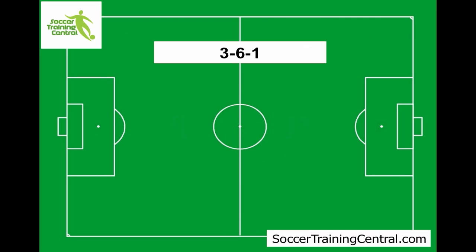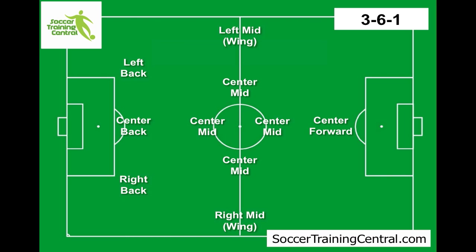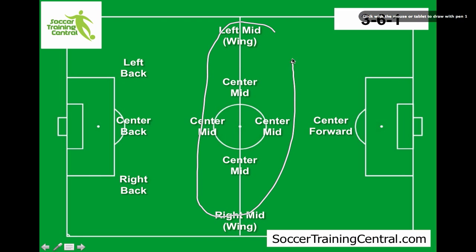The last one I'm going to take you through is a 3-6-1. This is very busy in the middle — you've got 3 in the back and 6 in the middle. The idea is really about holding, with a lot of congestion through the middle of the field. It's very, very defensive, and you've only got that one centre forward. For my liking, it's generally better to play a 4-4-2 or the 3-5-2 that I just showed you.